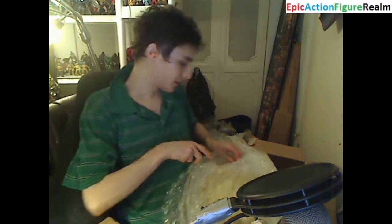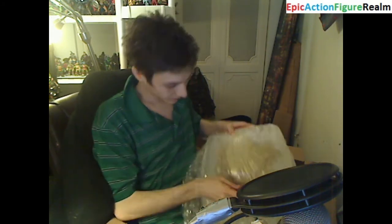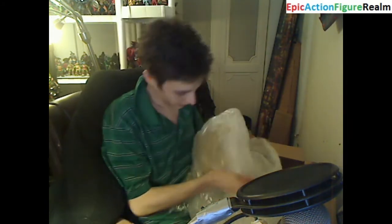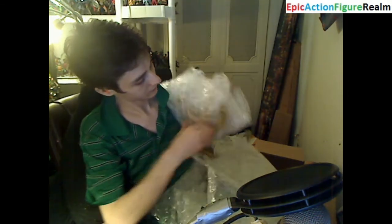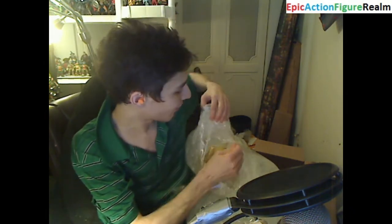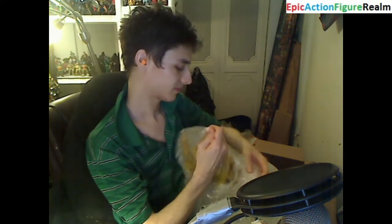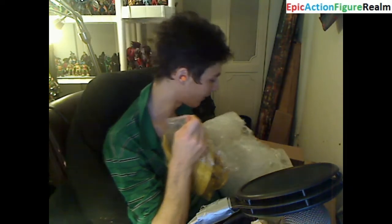I need to sever the tape that confines him to the bubble wrap. I'm dainty, I'm feeble, I lack physical prowess — therefore unboxing the Winged Dragon of Ra is an arduous task for me. I've been able to attain my goal and unbox the creature, the Egyptian god, the hunk of plastic. This is the Winged Dragon of Ra Deluxe Model Kit.